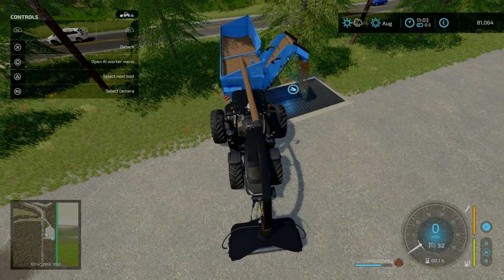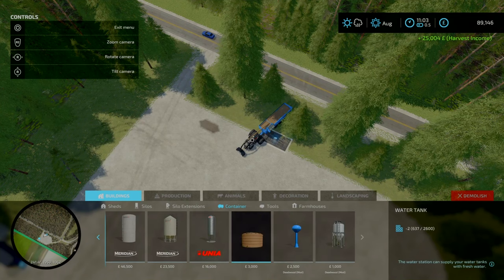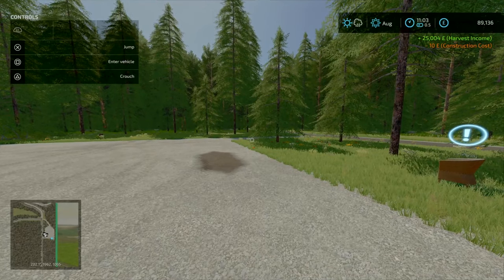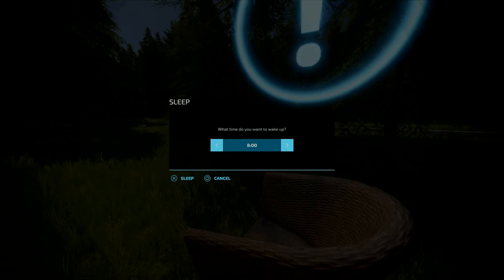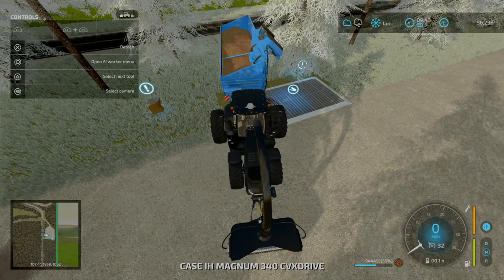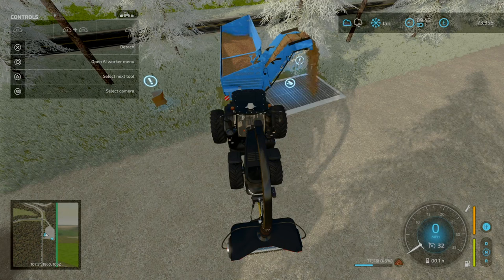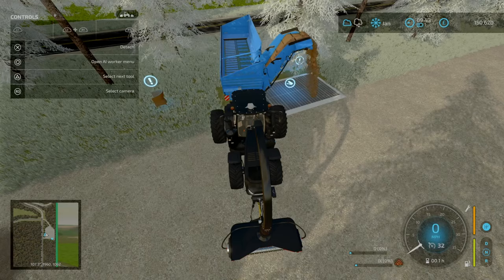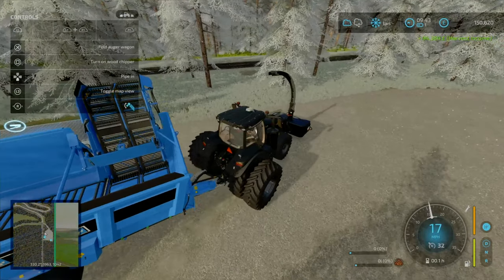Getting the pipe out, now looking at the container. Setting time to fast forward to skip ahead to winter — to February. Just approaching the ten-minute mark now, took a bit to skip. Woodchips are worth about 1,000 per 1,000 liters currently — we're above the inflation price, which is good. Having a lot happening at once so I'm going to do jump cuts between fills.